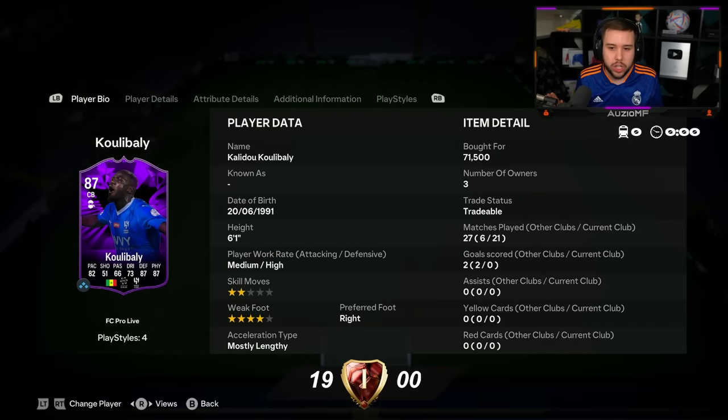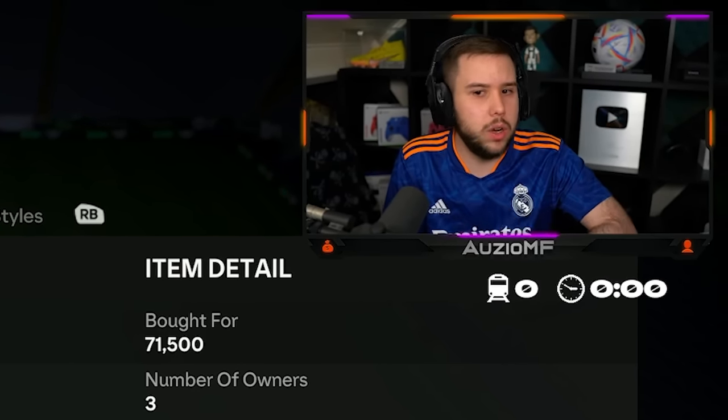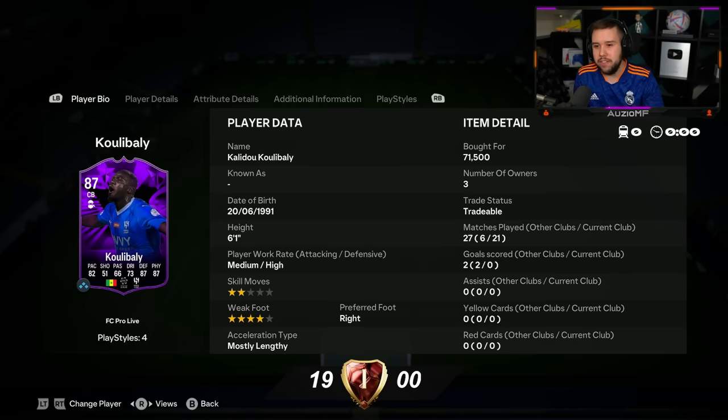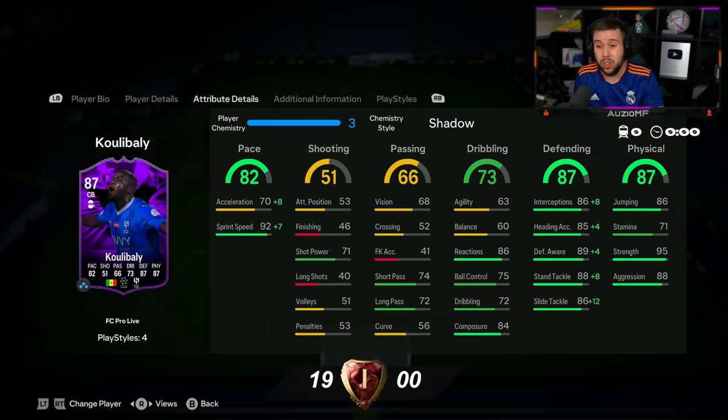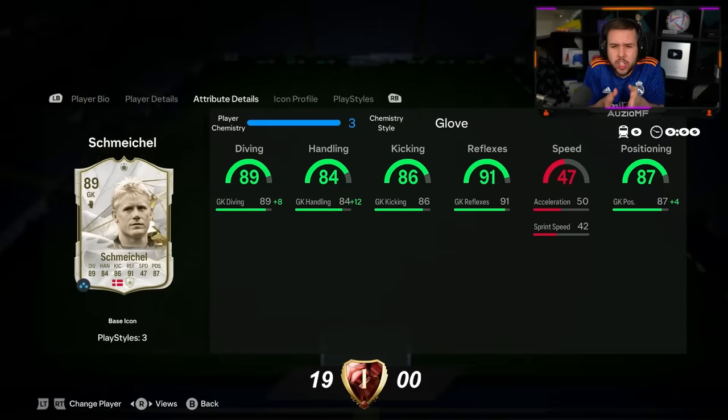But there's potential for him to be S-tier because he can get a skill move upgrade, potentially a weak foot upgrade, normal upgrades, a playstyle plus — so there is potential. Koulibaly — S-tier, no question about it. The guy is a beast, the guy is amazing, the real deal. For that price it's a steal, especially getting the link to Neymar and players like Bonu. I cannot believe this card is 70,000 coins — he is up there with the best centre-backs in the game. Definitely an S-tier centre-back.